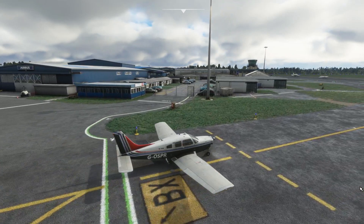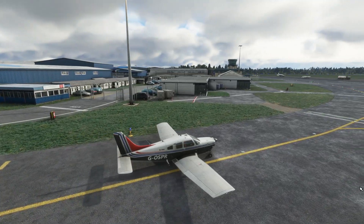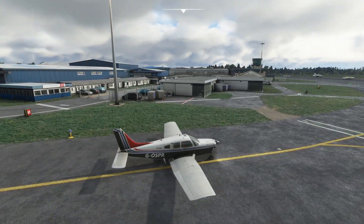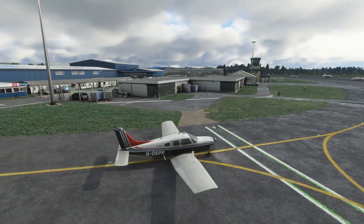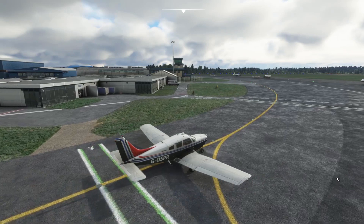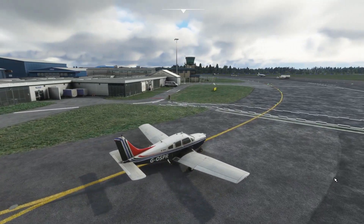Kidlington is home to some private aviation and also quite a few very good flying schools for those who want to eventually become airline pilots, and also the police helicopters for the National Police Air Service — all based at Kidlington, or London Oxford Airport as I should say.